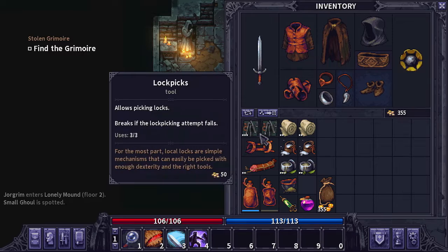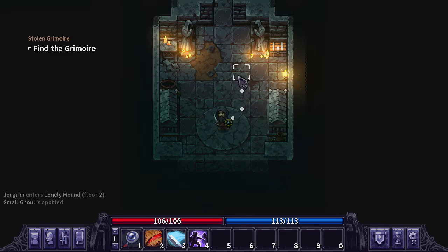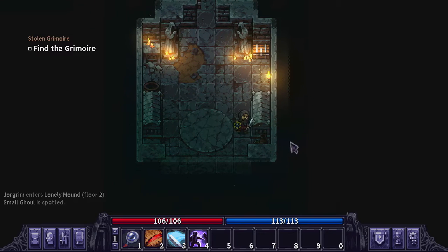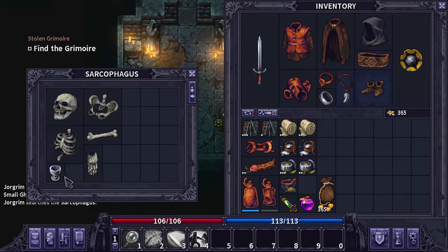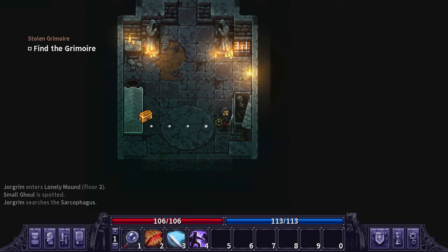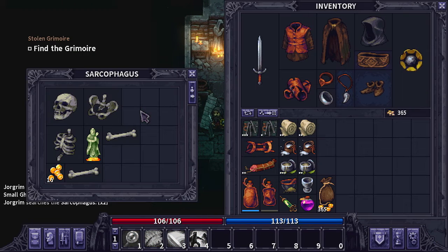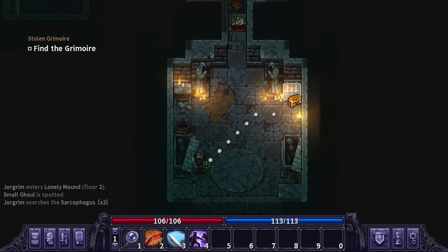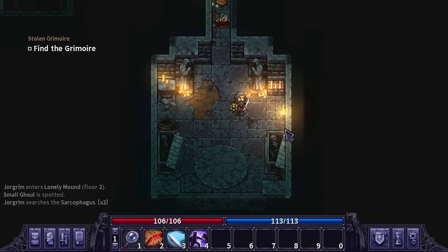Right now we only have four lockpicks to go ahead and open all these chests. I don't know if we're going to need them for the sarcophaguses or not. It doesn't look like we do — they just have some gold and skeletons in them. I'm going to go ahead and take the cups for right now. I'm not going to bother with the skeletons because there's no point taking them right now.